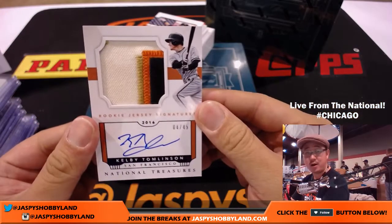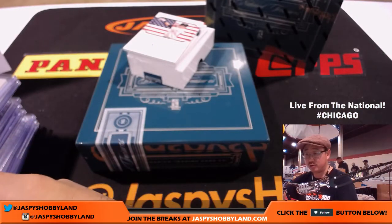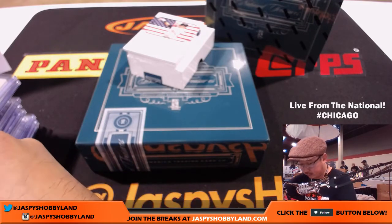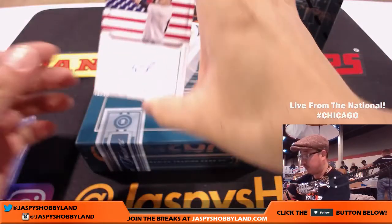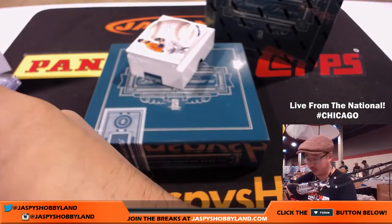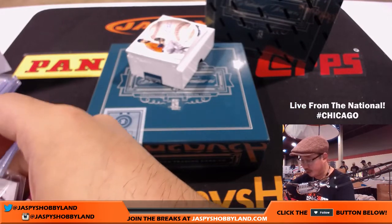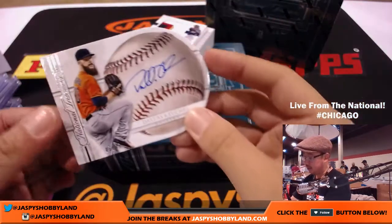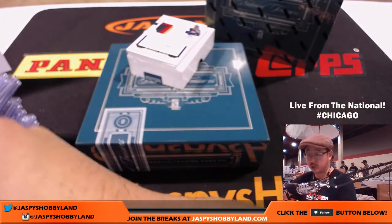Colorful patch and autograph, 4 out of 49, Kelby Tomlinson — Oppo Joe Mojo. Big Boys 007 with his Giants. And more Giants for Big Boys 007 — Joe Panik, Made in the USA, 70 out of 99. Opposite Joe Mojo kicking in. Dallas Keuchel, you can tell by the beard — 48 out of 99, die cut for the Astros. That would be Jeffrey S.